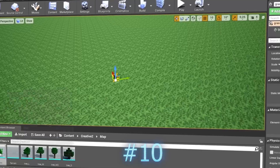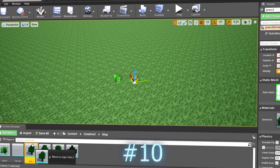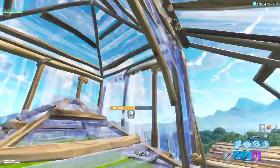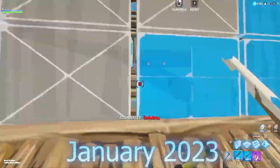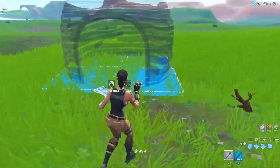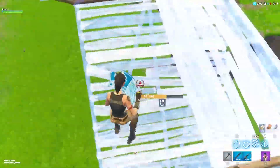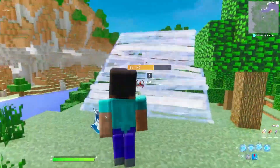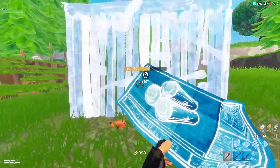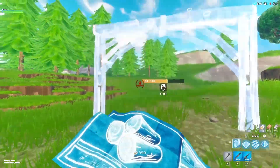We are also going to be seeing the addition of Creative 2.0, which will be releasing inside of Chapter 4. Unfortunately, it has been delayed to January 2023. However, when it does release, you will be able to use Unreal Engine — which is used to make video games — meaning Creative 2.0 will definitely be better than what we have now. This means you will be able to make different Creative Islands like Minecraft and Pokemon. Here are a few examples showing what you can do in Creative 2.0.